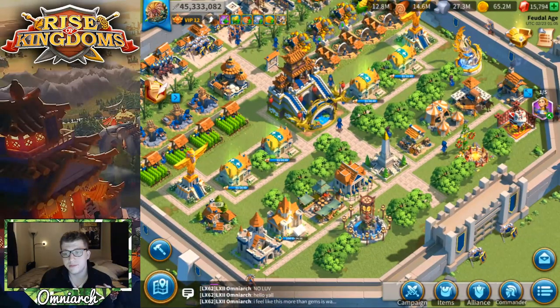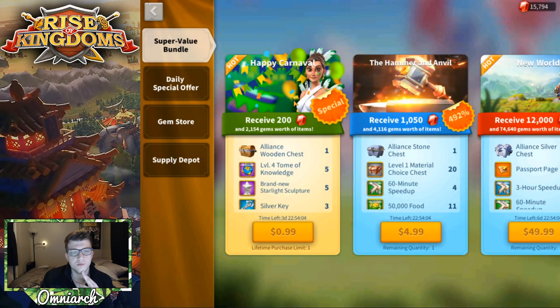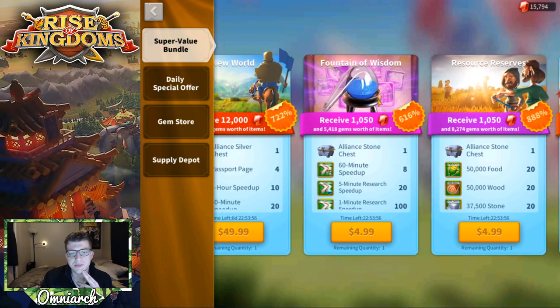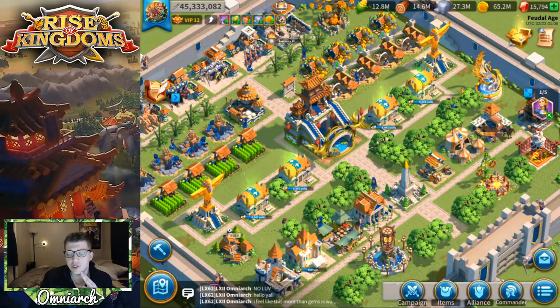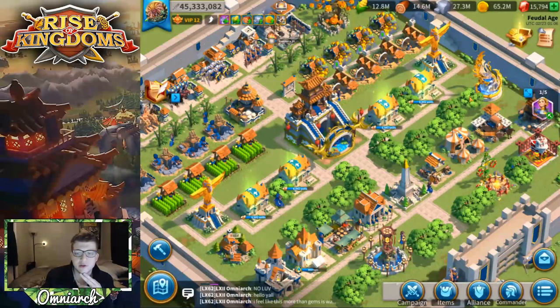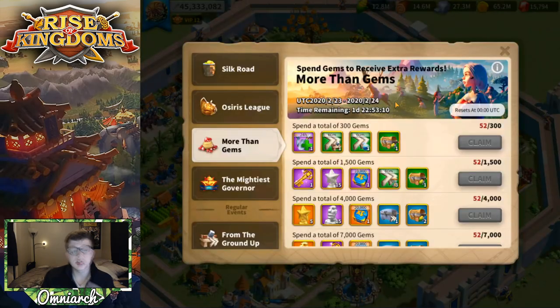The key is to not go past 25,000 on the first day, because you won't get any additional rewards — save the rest for day two. Purchases on the second day count toward the second day's event. I've already spent 52 gems today from the mysterious merchant, but let's go ahead and make some purchases in the shop.